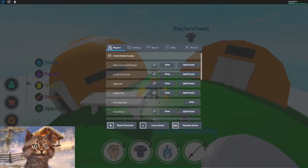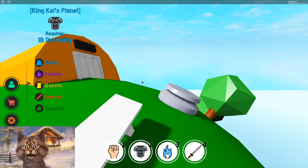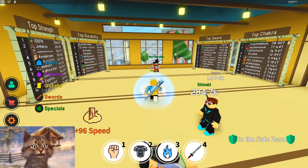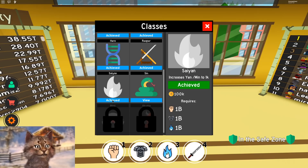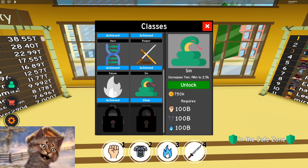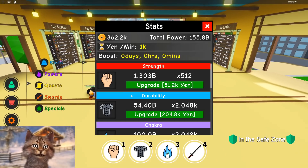We finished the quest! Okay, reset. It's time to get Susanoo — whatever that thing is called. I think Susanoo. And also, I gotta go check Goku — he has new classes for us. We used to have Saiyan. Now he has Sin, Magi, and Akuma. I don't know what those are, but I gotta get this one, which is 100 billion each stat. Oh my god, I'm not even close.